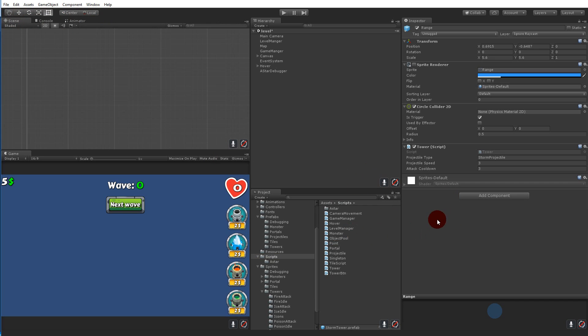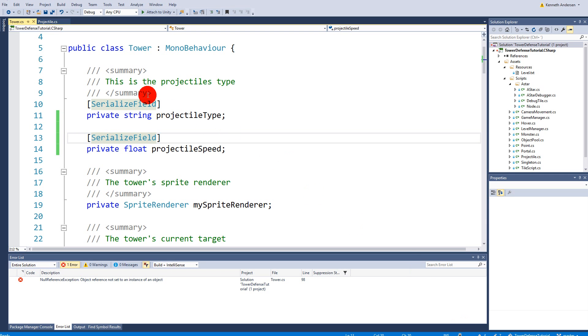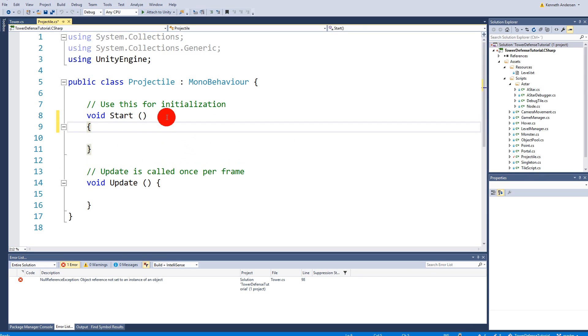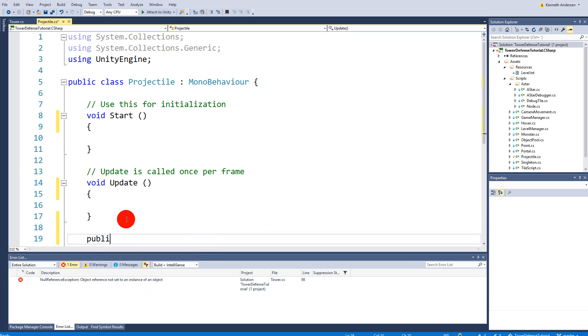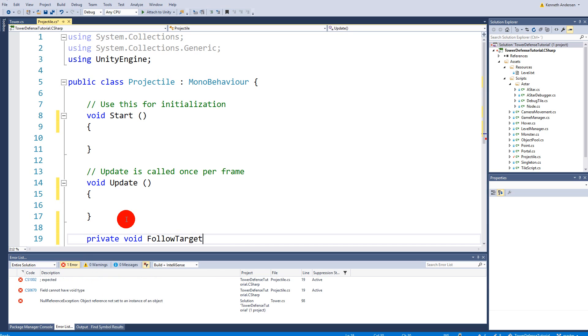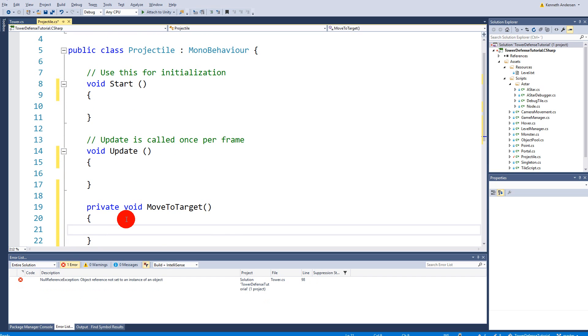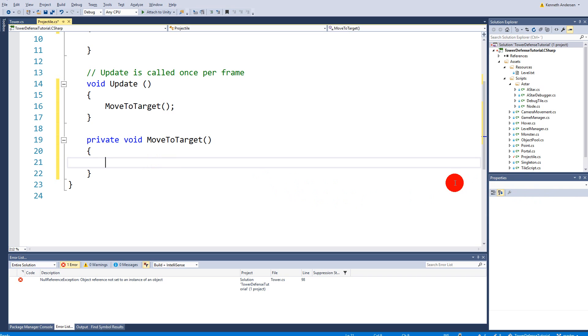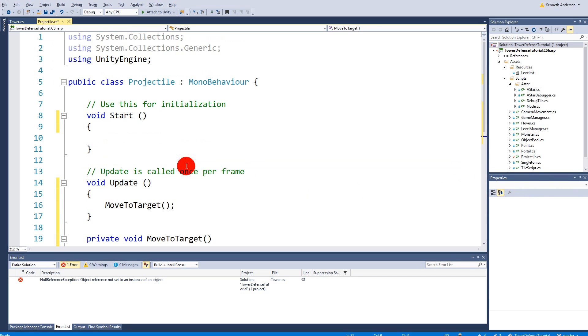Now that we've set a speed, let's use it. Open up the projectile script — if you don't have one, create it now. We need to add a function: make a private void called 'MoveToTarget' which will make the projectile follow along with the target. We'll call that in Update.